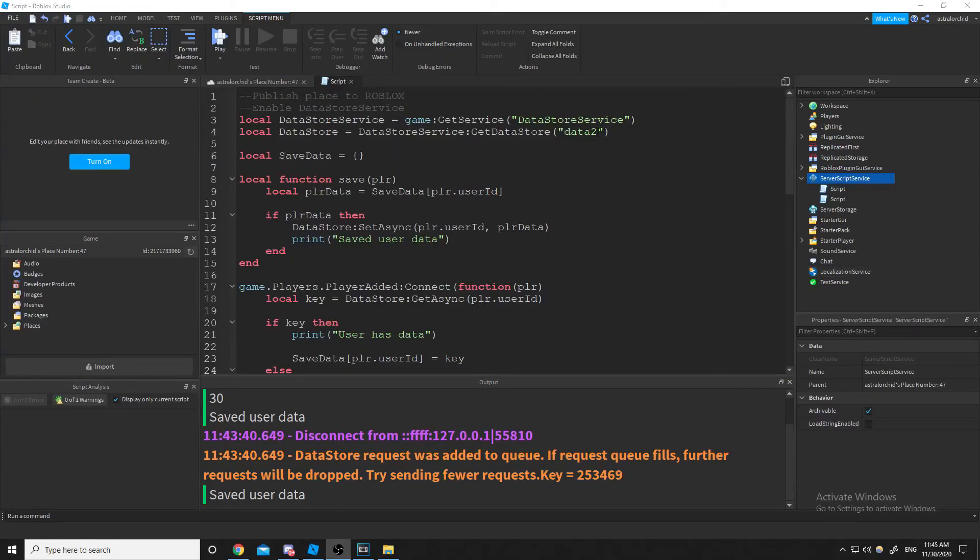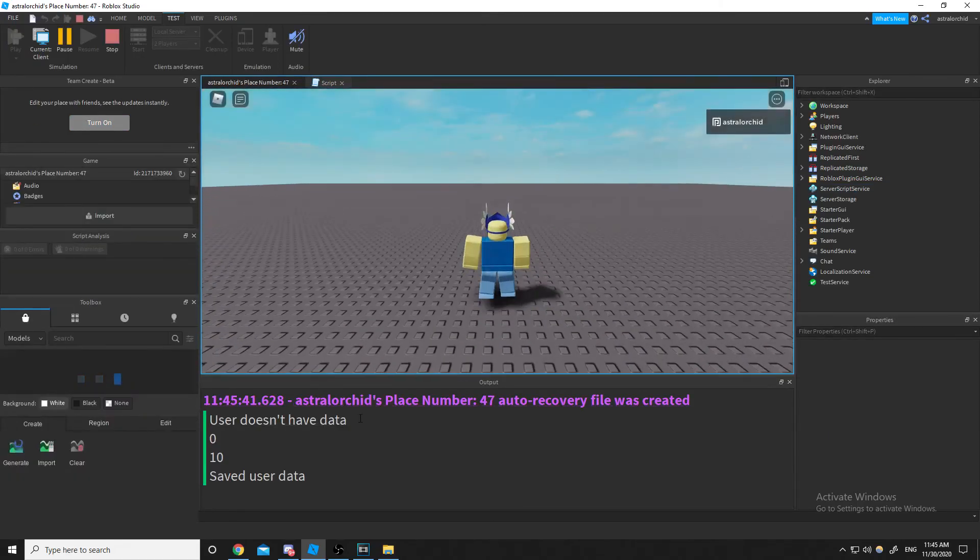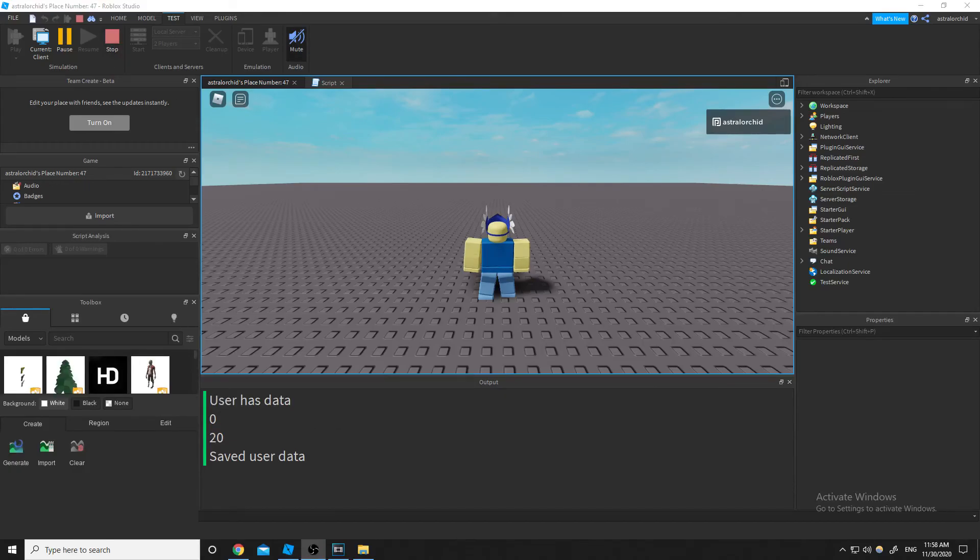If you ever want to reset an entire data store, all you have to do is change the name of the data store — so I'll do 'data3' instead. You can see I already had it at 'data2' because I already had to reset it once. After renaming it, there's no saved data inside this new data store key, so it says the user doesn't have data. Using a data store like this is pretty unsafe though — there's a lot more to it. I'll go over much more in the game design tutorials, and I'll see you guys in the next video.